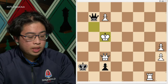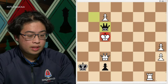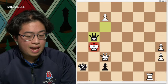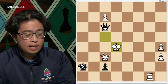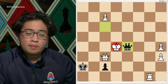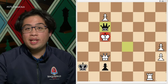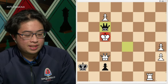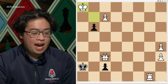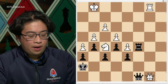If the king tries to run to f4, we play queen to f3 check — if king takes, stalemate; if king to g5, we force queen to g4, and once they capture, stalemate. If white keeps ignoring, we repeat with queen to d5 check, always offering our queen, and if they avoid capturing we repeat the position for a draw. The pattern here is: give up all our mobile pieces to achieve stalemate.